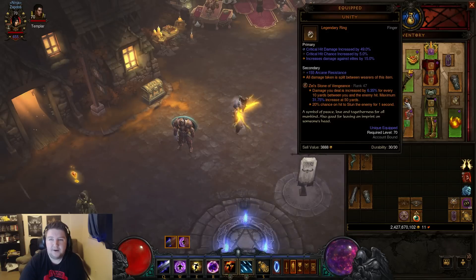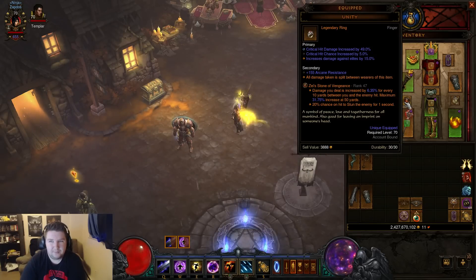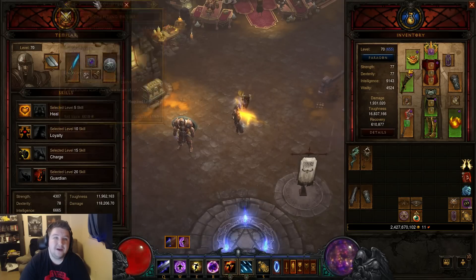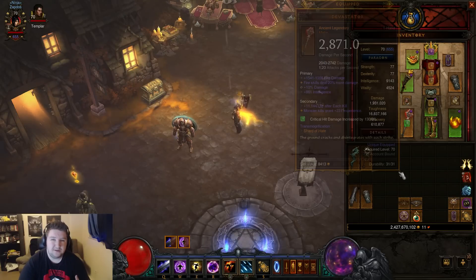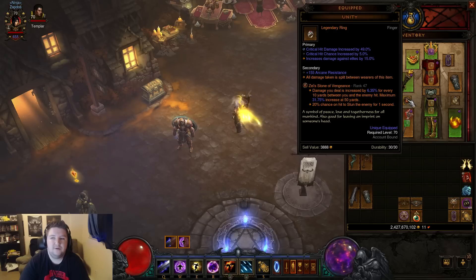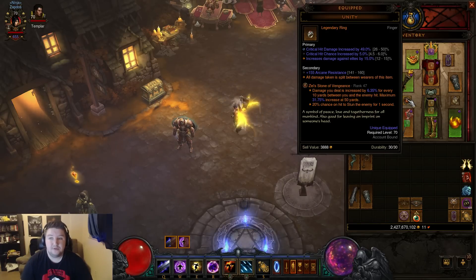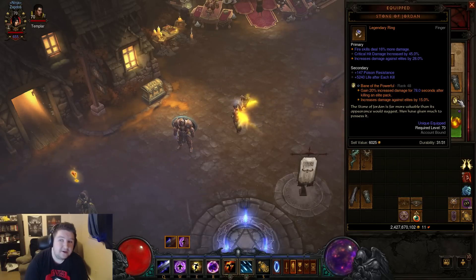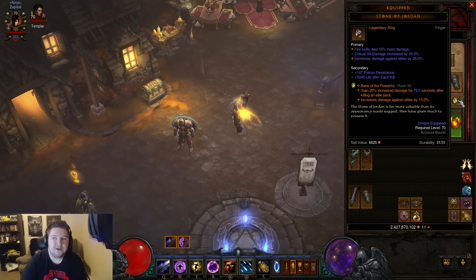We have Unity — the Double Unity Combo. Double Unity Combo is essentially you put one on yourself and one on your follower, and then you also have the follower cannot die item. You're pretty much negating 50% of the damage by doing that — it's a very strong combo and definitely needed. You can see here that arcane resistance is in the secondary. We have elite damage maxed out at 15%, crit chance and crit damage both quite high. Definitely a good Unity. We also have the Stone of Jordan — fire damage, high crit damage, high elite damage, resistance in the secondary, life after kill, and sockets. Stone of Jordan is very strong.